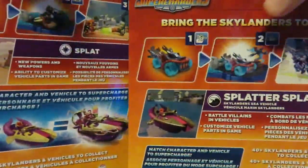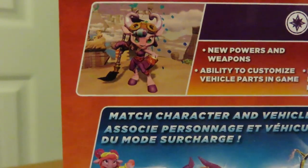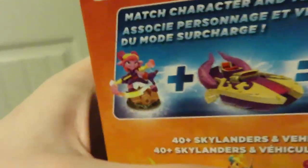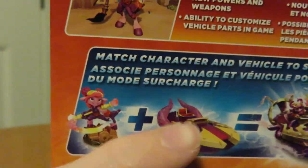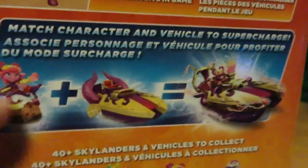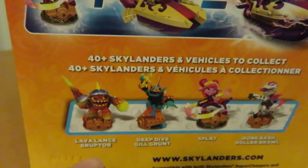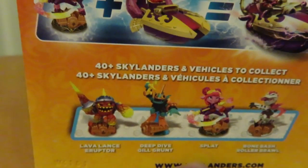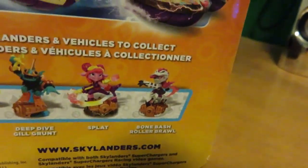Let's turn them around and look at Splat first. We have a lovely picture of Splat in-game. Then we have a thing down here showing that Splat plus Splatter Splasher equals a Supercharged Combo. At the bottom we have some characters: Lava Lanceruptor, which I've unboxed; Deep Dive Gilgrunt, which I've unboxed; Splat, which we're unboxing; and Bone Bash Roller Brawl, which I don't believe is out yet.